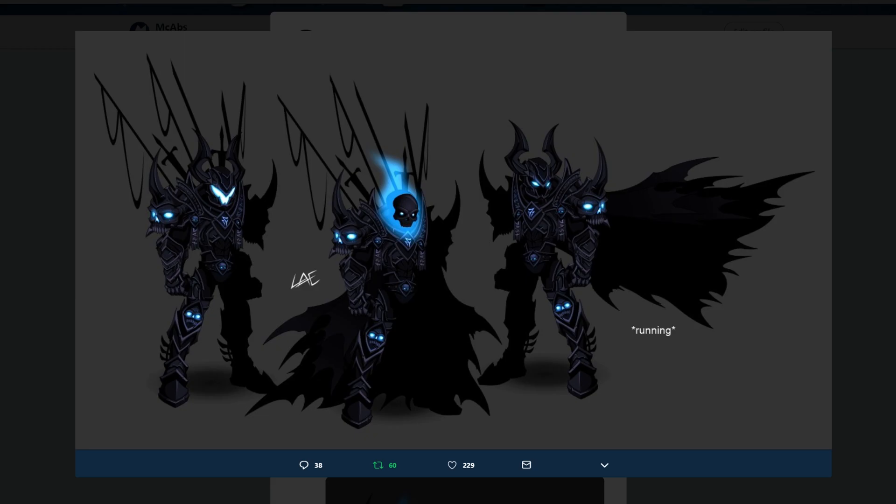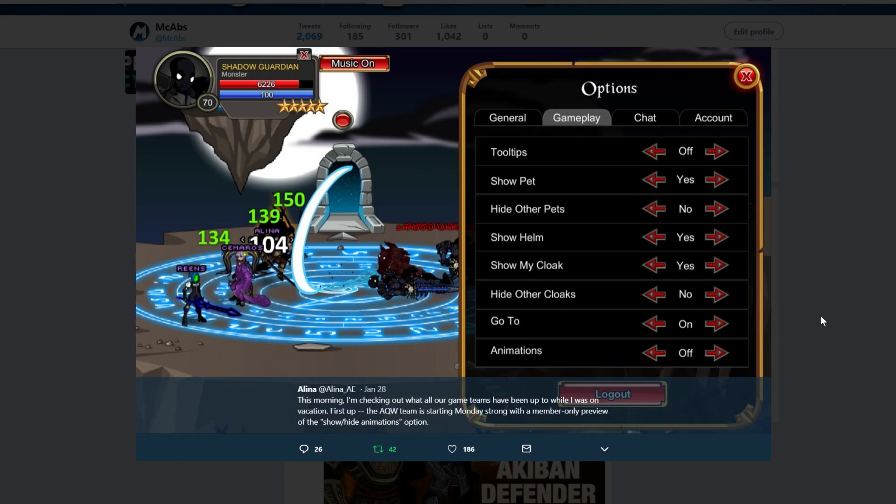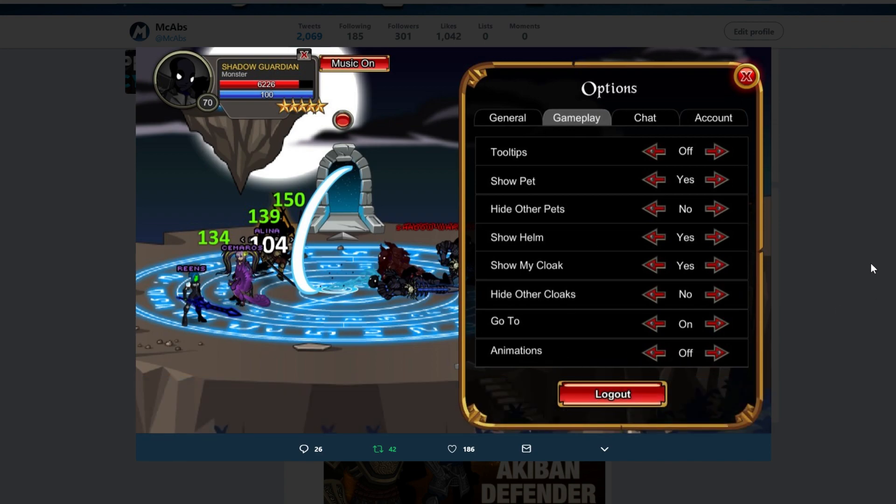Next, you can now hide animations in the game to reduce lag. This is a bit of older news, but worth mentioning for those who don't know. If you're getting lag issues, this is something that will really help.